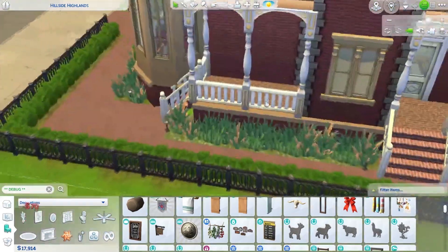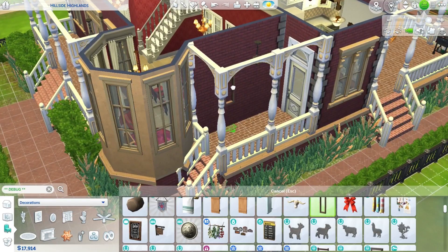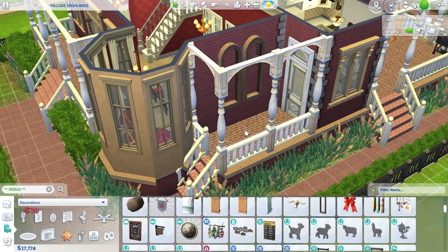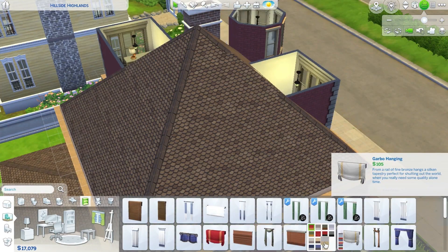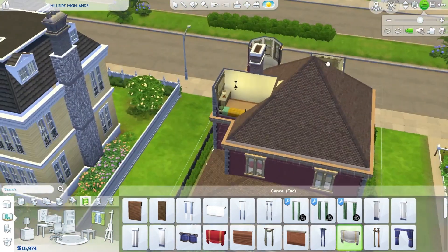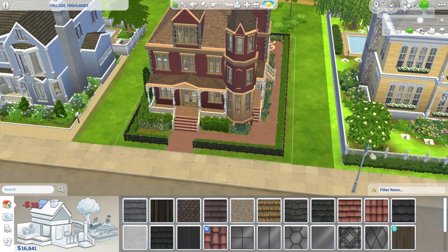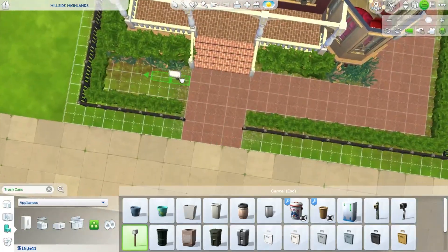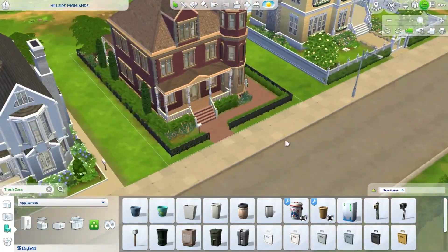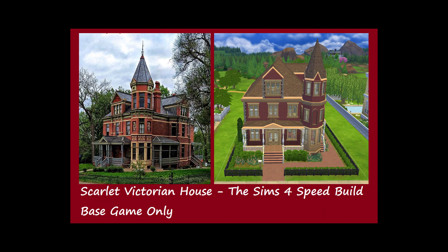Now I'm just adding some wall decor on the outside. I like these because they look nice as faux windows. That's the side for the fireplace — there you go, the fireplace — and I decided to put some curtains there. And that should be the end of my video. Just the trash can and the mailbox, and yeah, that should be it. So thank you for watching. Bye.